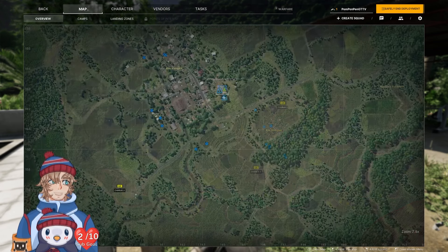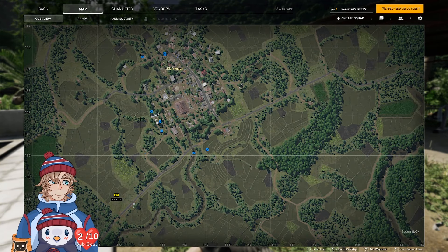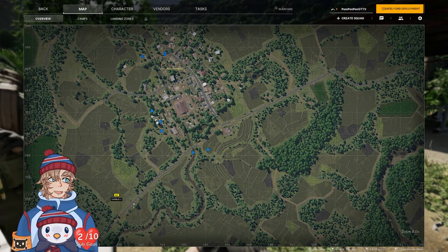Find the UNLRA medical supplies at the town's water tower. 140, 160 — okay, 140, that's like right there. Raven wheels up for base camp — get a chopper to go to the LZ. Pick up at 30 seconds. Raven reporting, I'm on my way, ETA 30 seconds.